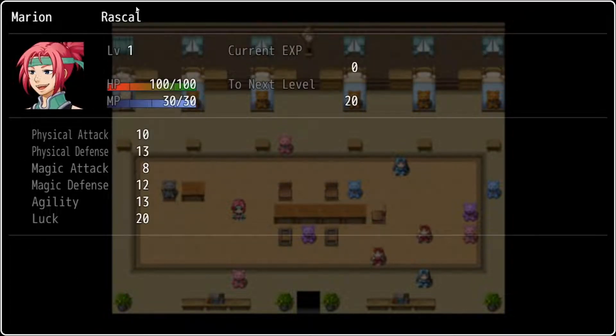The Status screen has additional stats and is a nice place to compare. If you press the page up or page down key, you'll be able to rotate through the different characters to very quickly see who might need more magic defense or who might need more agility as you think about what type of gear you might want to end up purchasing.